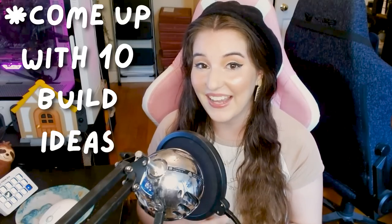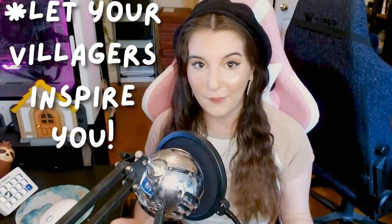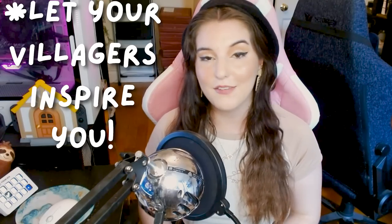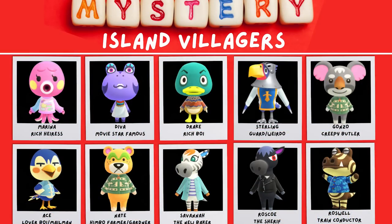When picking your theme, I recommend sitting down and writing out 10 different build ideas you have for it. If you can't think of 10 builds, it might not be a theme worth doing. An easy way to get to 10 builds is to think of builds for your 10 villagers. I personally like to have my villagers own small businesses on the island, or in the case of my murder mystery island, give them backstory included in their build. That way you have 10 big spaces already accounted for. There are also great general build ideas on Pinterest, YouTube, Discord, Instagram, and Twitter.